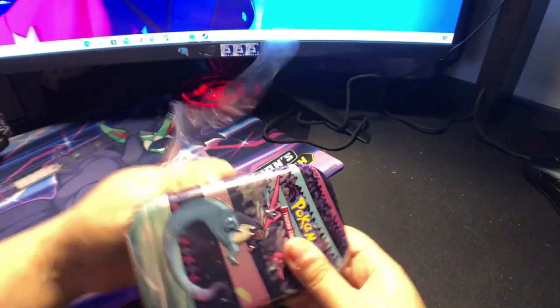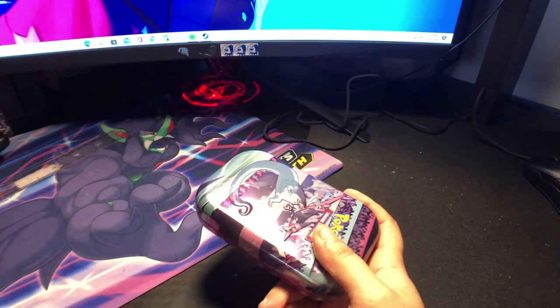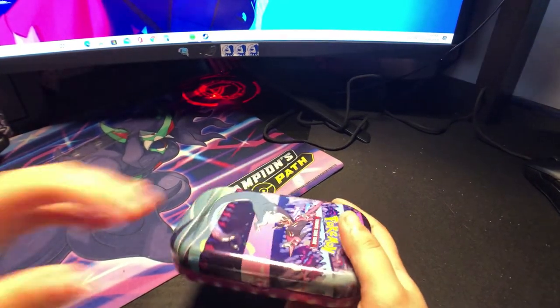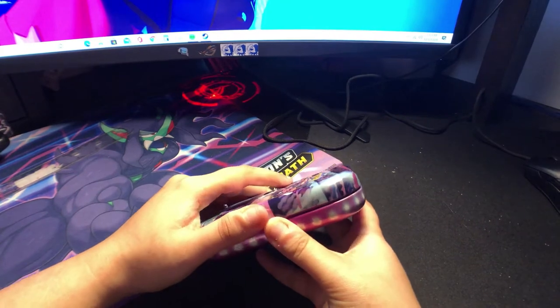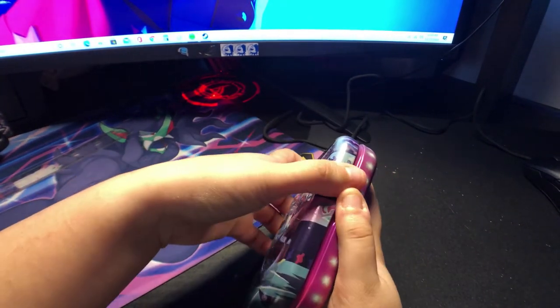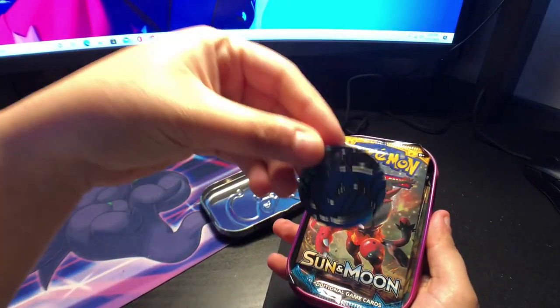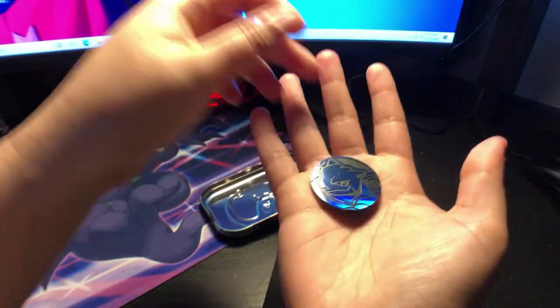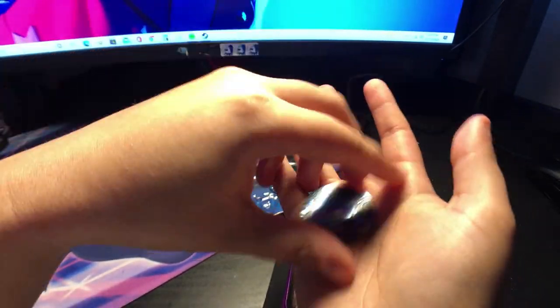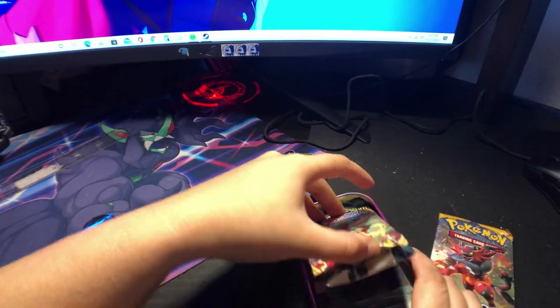You guys know the drill by now. Two booster packs, a special card, and a coin. Let's go. Another Blastoise coin — I'm sure you've seen that a lot. Sun and Moon and Darkness Ablaze in here.